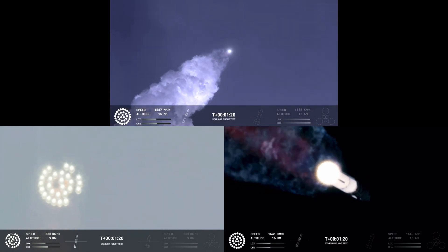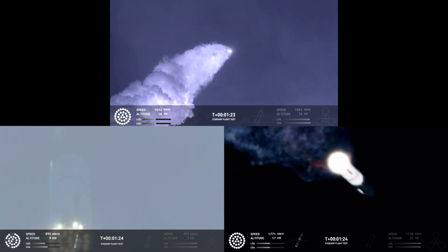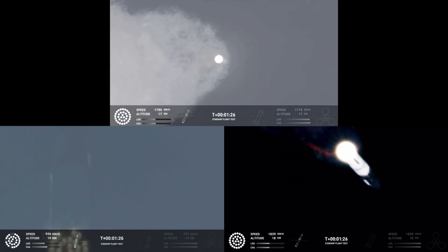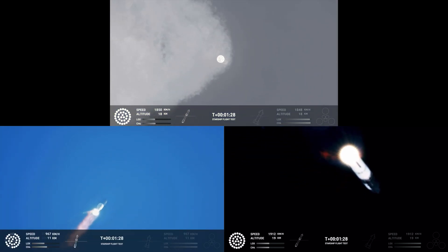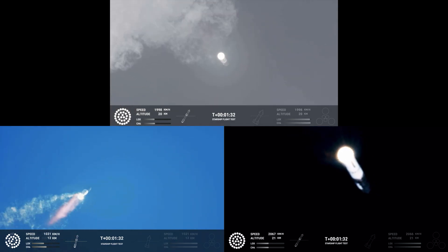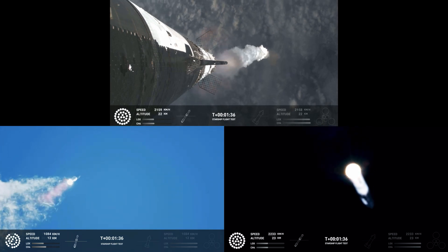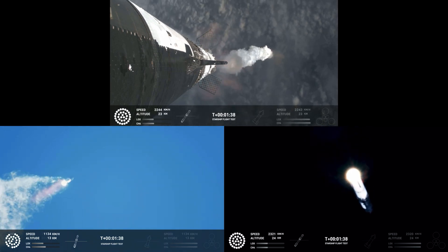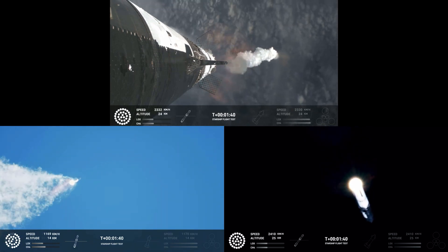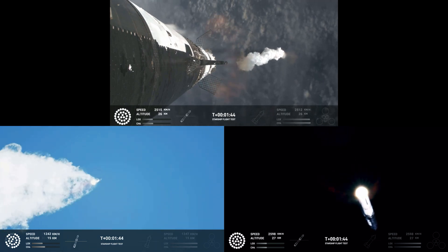Getting those great views from the ship cameras. To get ready, the booster will shut down all but three of the Raptor engines. The next major milestone is going to be an outstanding maneuver — we're actually going to be doing that in just about 90 seconds. We're going to shut down all but three center Raptor engines. Super Heavy engines still firing. We are at MECO — main engines cut off.